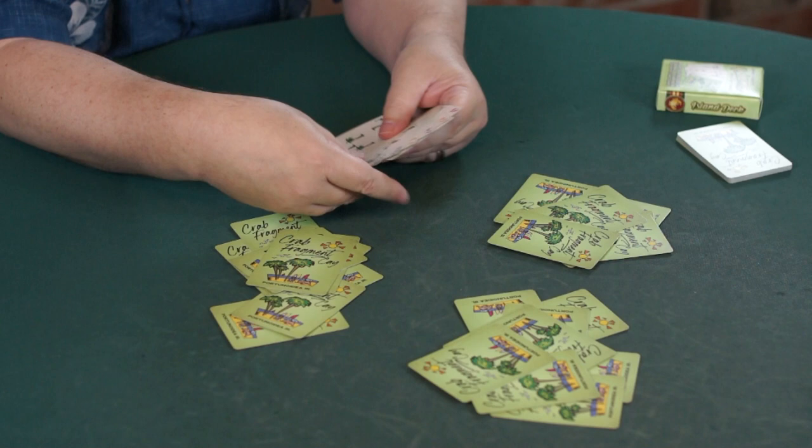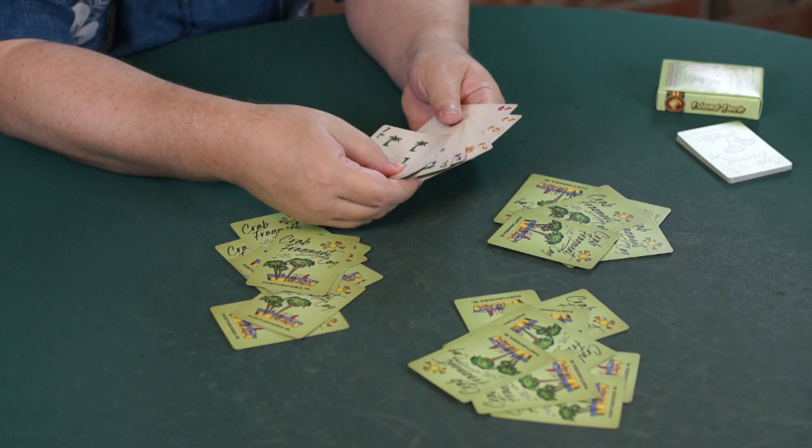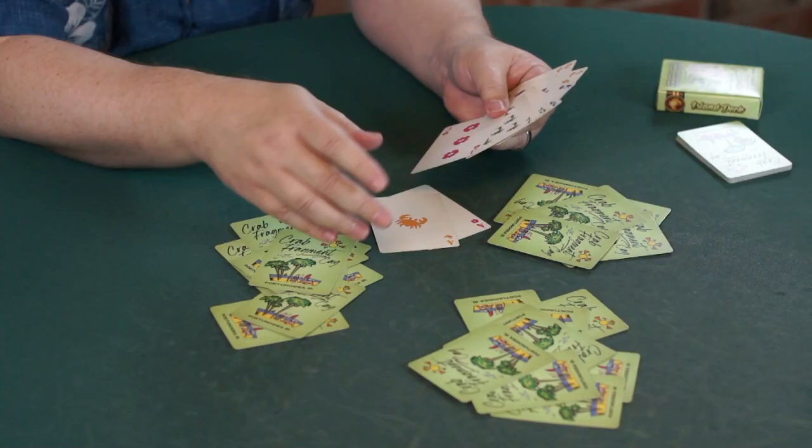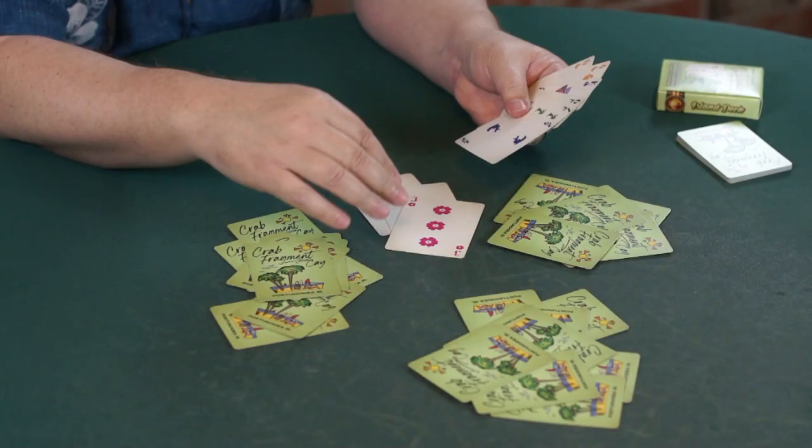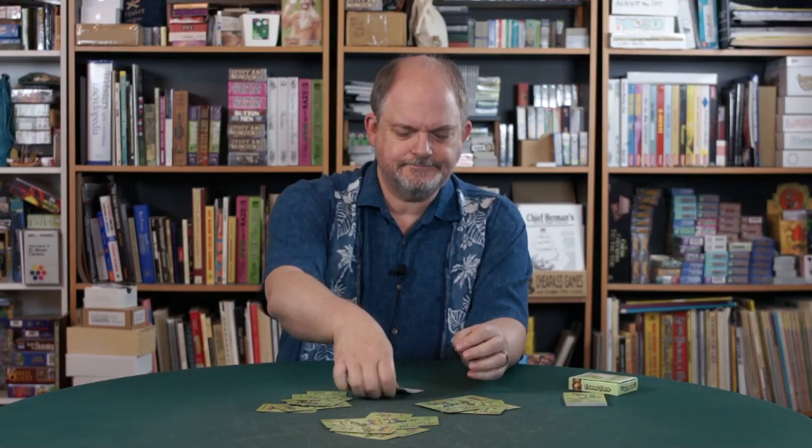I'm starting with ace, six, and four in crabs; a king in ships; ace and three in flowers; a deuce in dolphins; and a six and seven of trees. I'm going to get rid of the aces because those always have to get played on the first round, and I'm going to get rid of a low card that matches one of my aces.